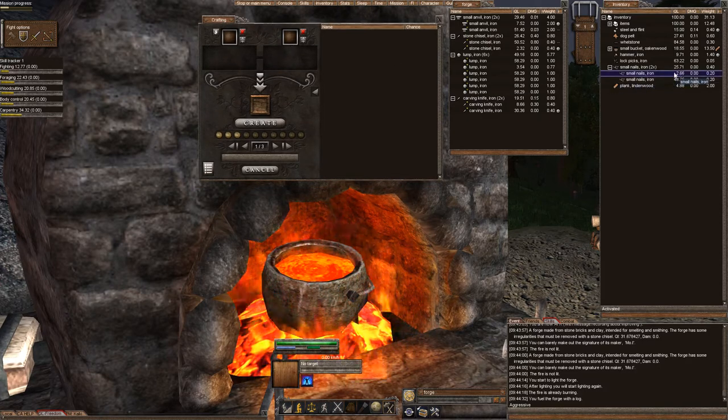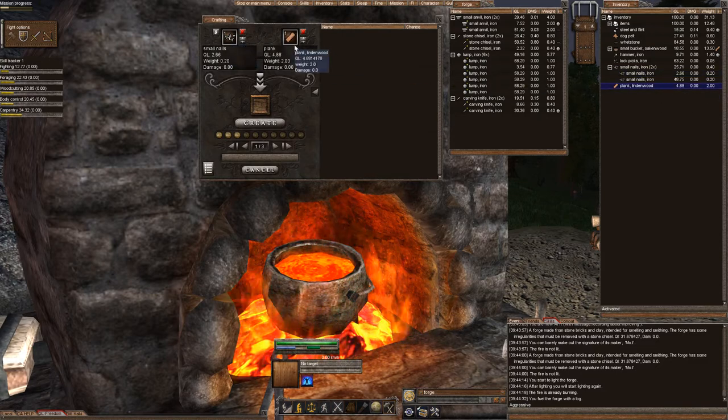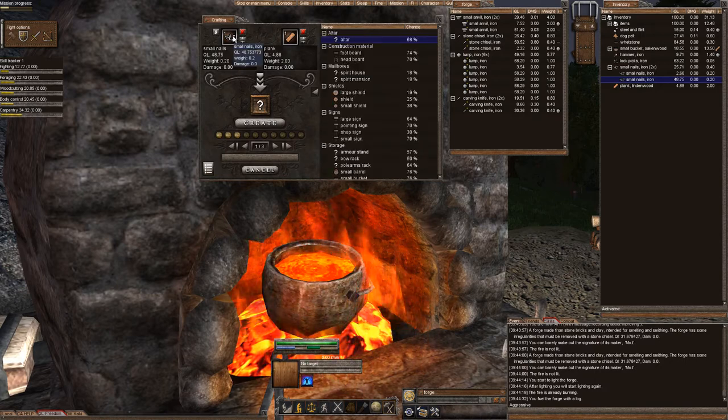I'm going to use this 2 quality nail and this plank that's 4 quality. It's going to tell me that in order to create a wood altar, it's going to be 48% chance with these quality items. Now, if I use the small nail that's 48 quality and replace it, look at my chance to create — now it's 68% chance. That's huge.